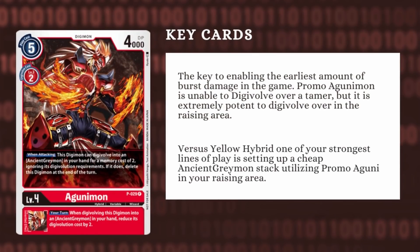Following Takuya, we have Promo Oguni himself. Promo Oguni is a 2-cost Digivolution, but states: when attacking, this Digimon can Digivolve into an Ancient Greymon from your hand for a cost of 2, ignoring the Digivolution requirements. If you do, delete this Digimon at the end of your turn. And ESS, when Digivolving into Ancient Greymon from your hand, reduce the cost by 2. Promo Oguni is the key to enabling all your early burst damage in most of your matchups. Being able to Digivolve into the Ancient Greymon on attack means that he will gain the security attack from Ancient Greymon's own effect. So that's a very easy 3 damage at the start of the game, because most of your level 3s you're going to Digivolve over are all Hybrids — they're all Flamemon, or sometimes Gaussmon if you run it.